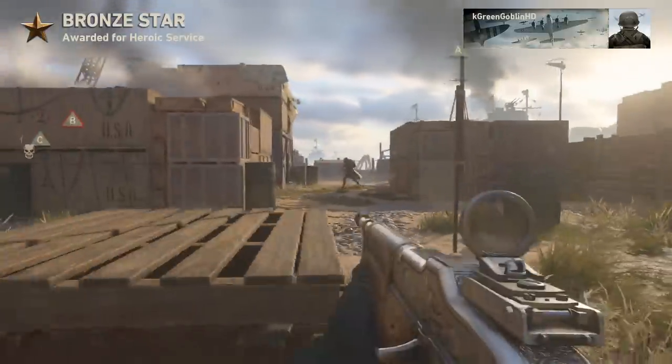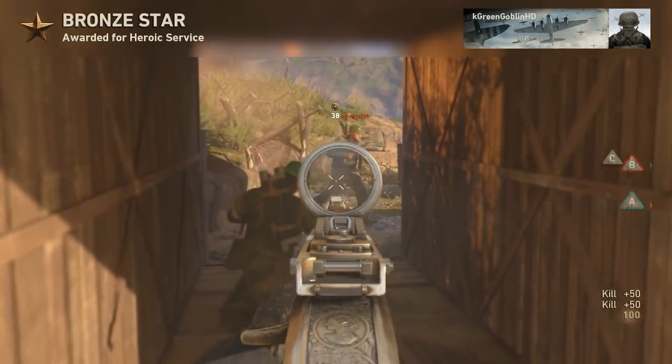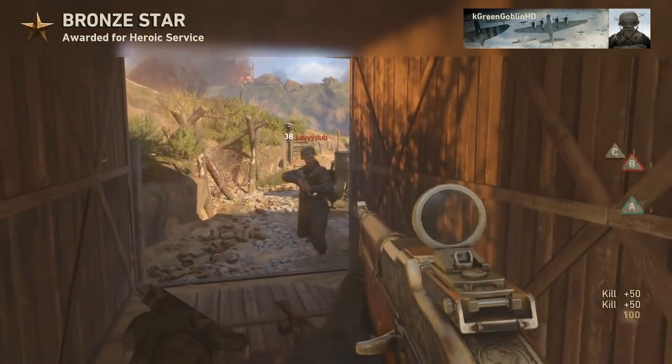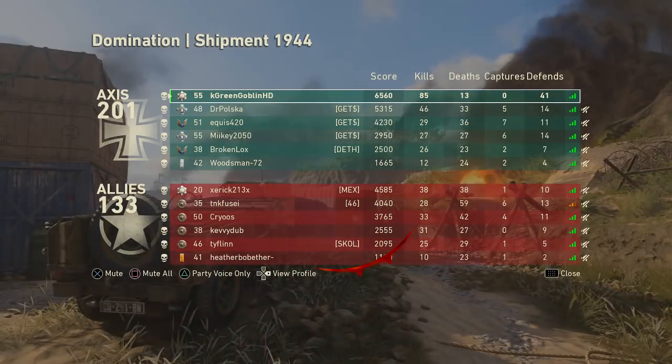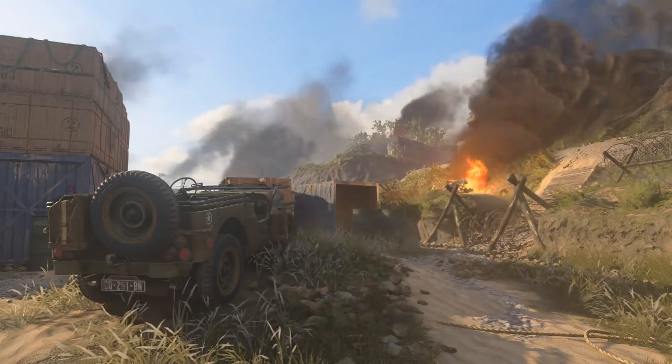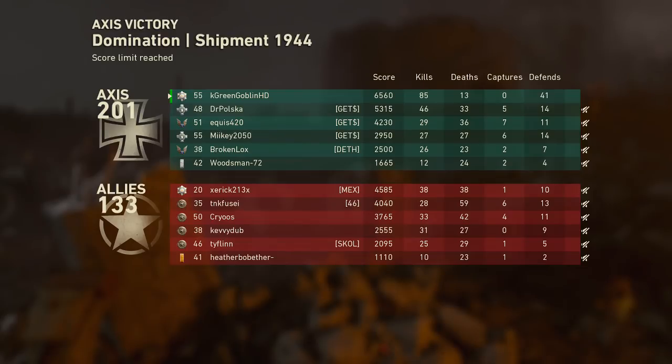Second round didn't last as long. We got 41 defense — that first round was killer. Still a pretty good second round. Thanks for watching guys. This class setup is overpowered — I've been talking about it yesterday, I'm talking about it today. This is how you use it with an assault rifle. The only thing bad about it is you can't strafe as fast, but this is awesome. Thanks for watching guys — smack a like, subscribe to the channel if you guys are new. That's it — I'm out. Peace, have a great night!